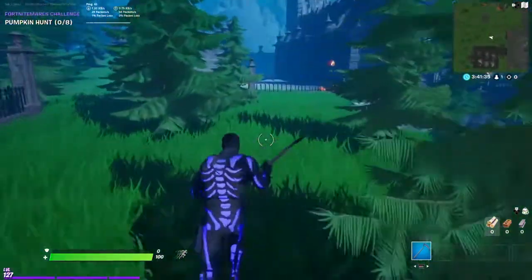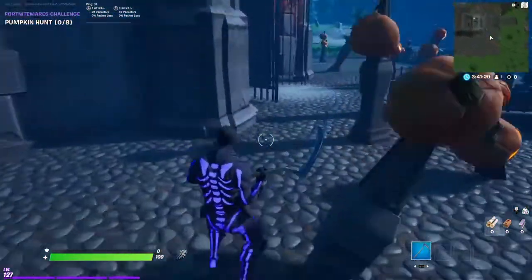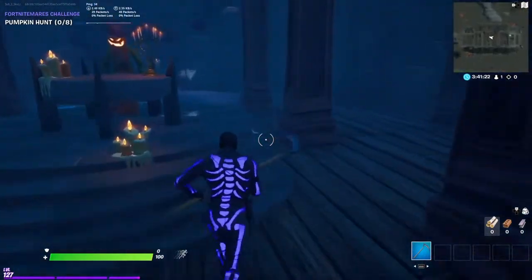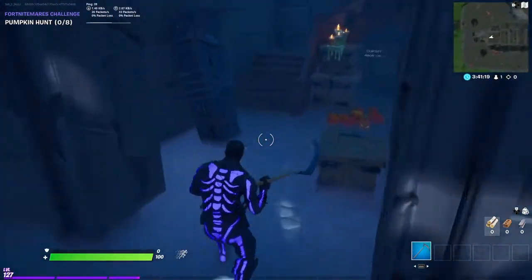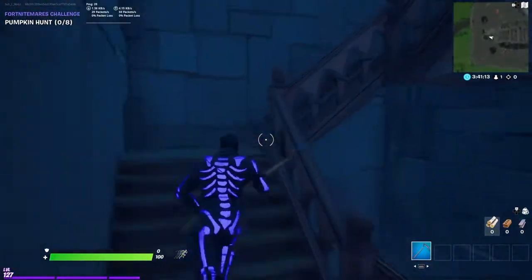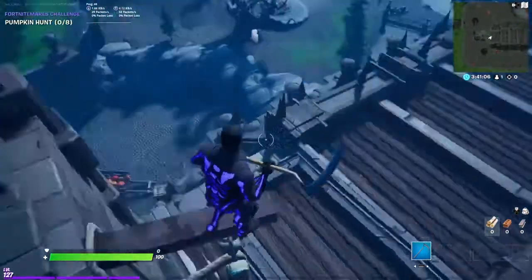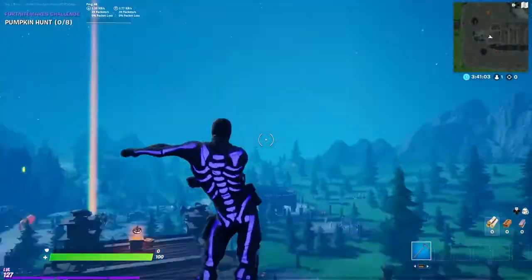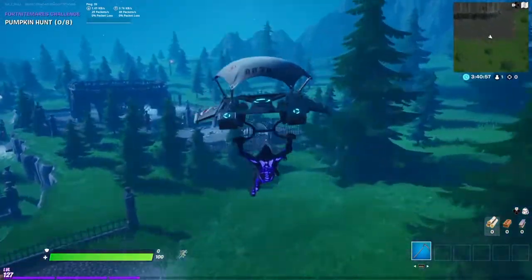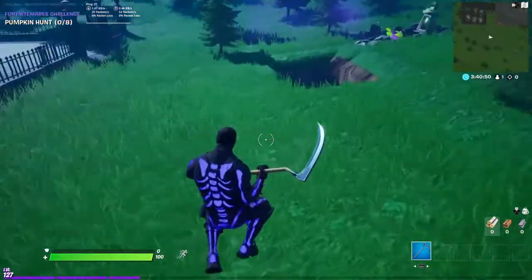Then you want to run back over to the church, because that's how you get the second part. If you emote right here you have to open that up again, then run up these stairs — it said 'dance on a wooden beam.' So run up here where the wooden beam is and emote right here. Lightning should start coming down, it should open up a hole, and then you just glide over there and go down this big hole that opened up. And that's how you do it!